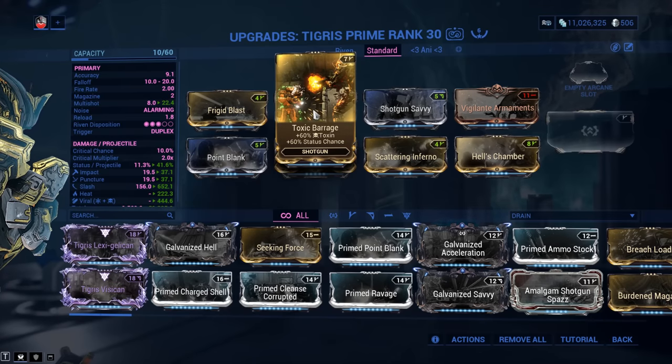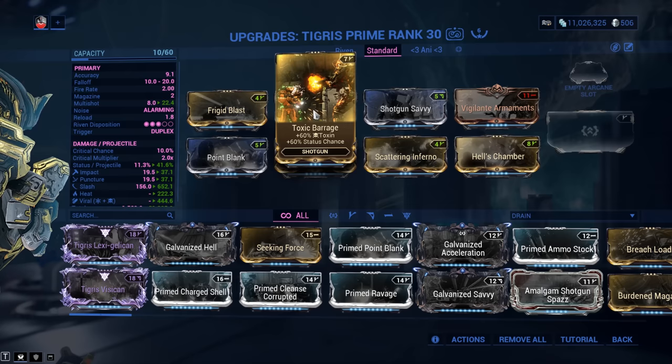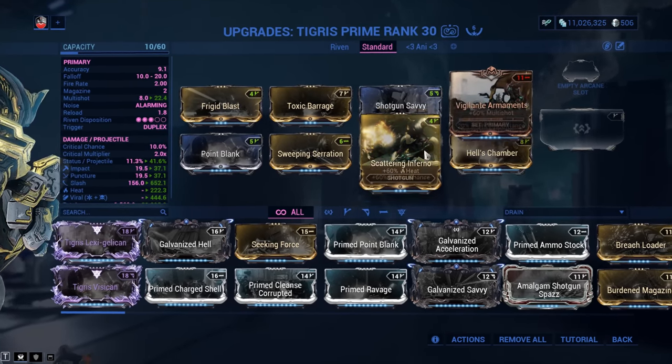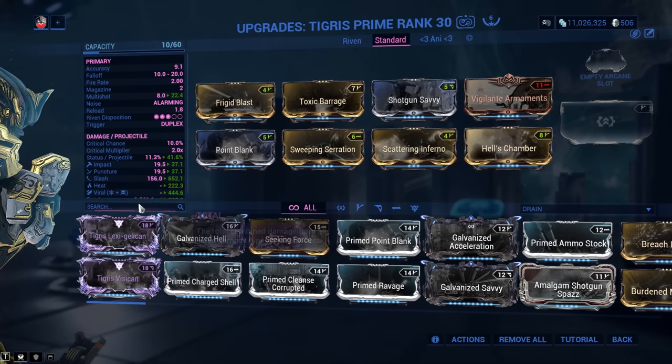All 60-60 toxin mods can be farmed from Corrupted Vor in the Void — very simple to farm, and these go for about 10 plat on trade chat, at least on PC. Frigid Blast comes from spy missions. Scattering Inferno also from spy missions. These two slots are your option slots — you can plug in whatever you feel comfortable with.